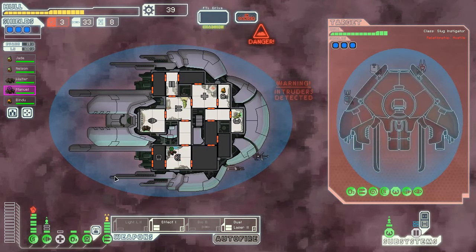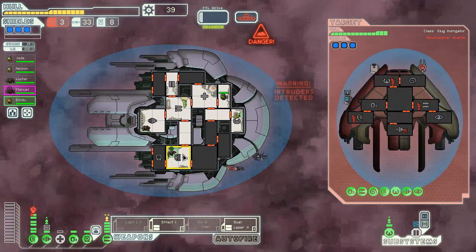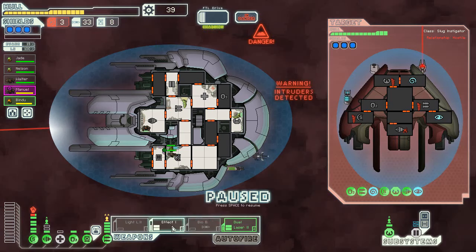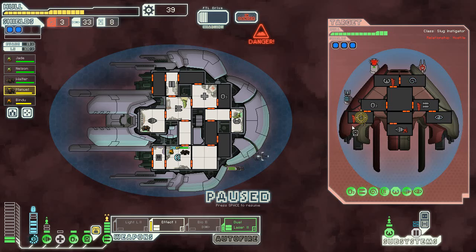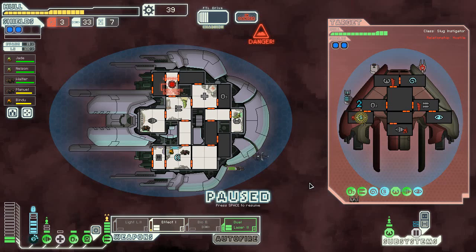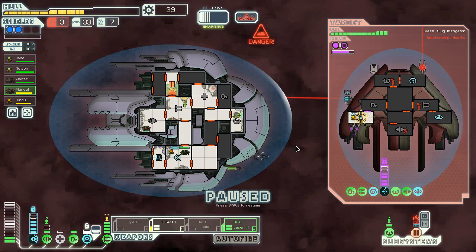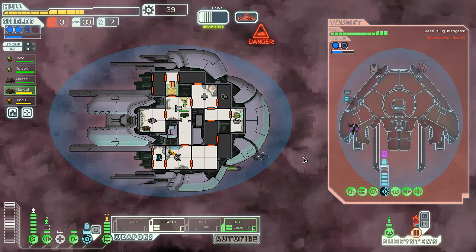First fight we've had with level three shields and we did not successfully take that on. We have one slug sitting in the oxygen room like he owns the place. Our doors have been hacked, which is cute. We do need the effector here. The only thing we'll be able to do is hack the shields and hope for the best. We're going to focus those really hard. And that would be our doors on fire — that's the nice part about having slugs attack you everywhere. What a freaking cloak too.